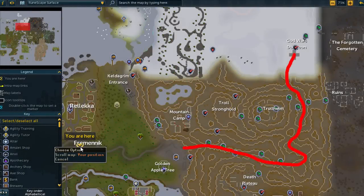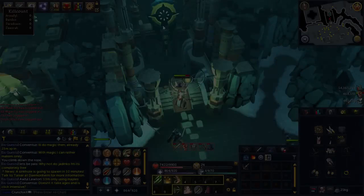Moving on to how you get there — here's a quick map of the path to take. It's pretty easy once you've done it once or twice. A tip I personally find useful: if you want fast transport, move your house to the Fremennik Province, then use a house teleport and run the rest of the way. That's what I do.